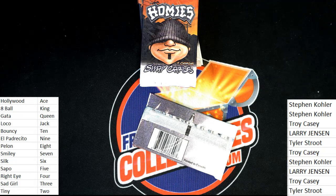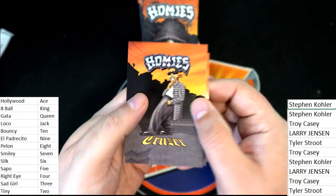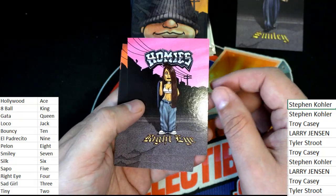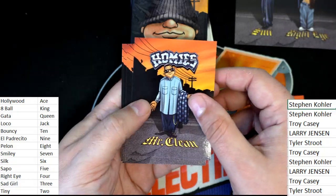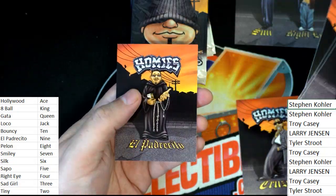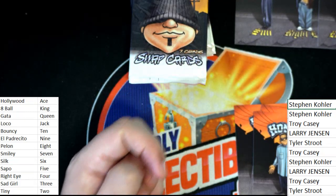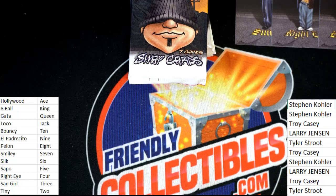First up is Stephen Kay, looking to put together the best hand. Smiley is a seven, right eye is a four - so we have a nice hand going right here. Mr. Clean looks like a nine - yeah, we have the number nine. So three cards - nine, seven, four - three of them are ranked for Stephen Kay in the first hand out of the break.